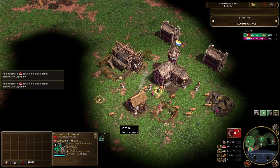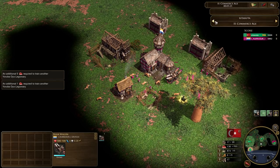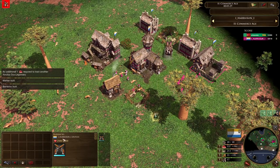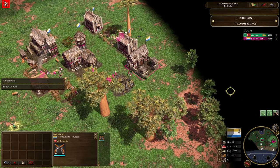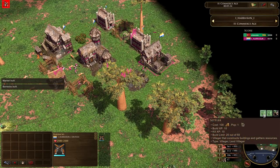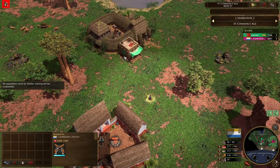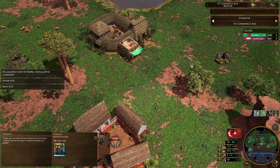We continue and see that ZitaZuta is now scouting out the Dutch player, Mr. Harrison. Harrison's got the bank wagon in, second bank down, third bank going down as well, barracks up at a great time at five minutes 30. Looks like he's going to be putting a skirmisher into queue. But he does actually spot out the trading post — he knows it's the Yoruba as well, so he probably knows what's coming.